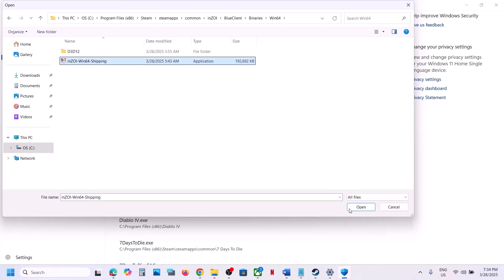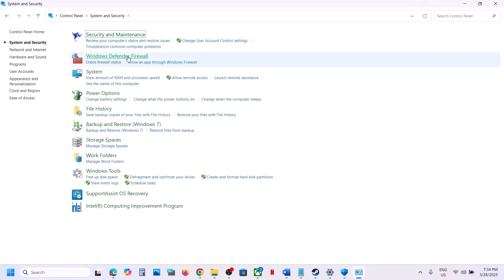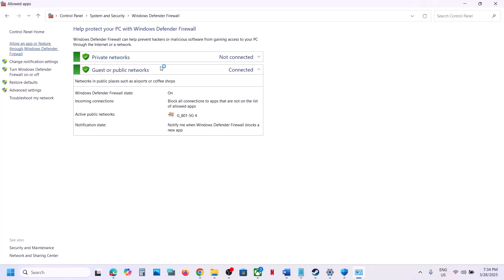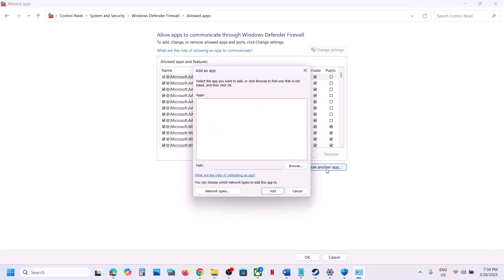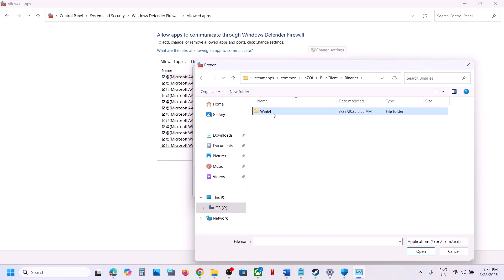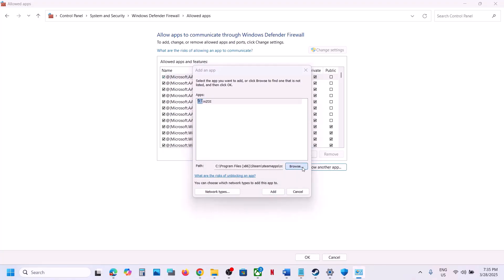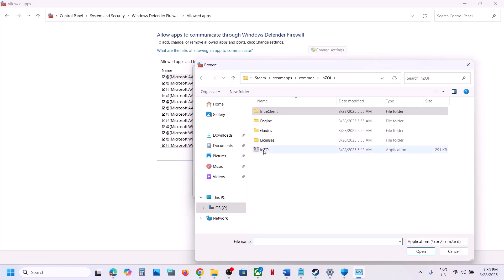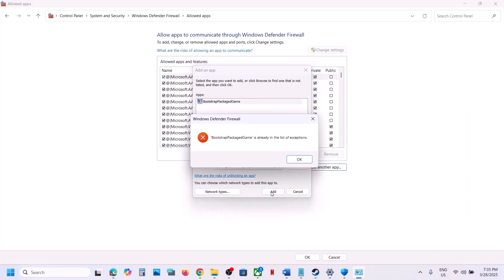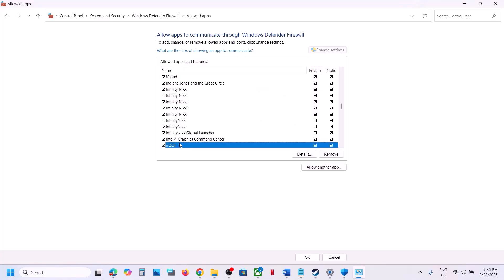Also open Control Panel, go to System & Security, then Windows Defender Firewall, and click Allow an App or Feature Through Windows Defender Firewall. Click Change Settings, then Allow Another App, click Browse, go to the game installation folder, open BlueClient Binaries Win64, select the exe file, click Open, and then click Add. Repeat for the main game exe file. Once both files are added, launch the game and check.